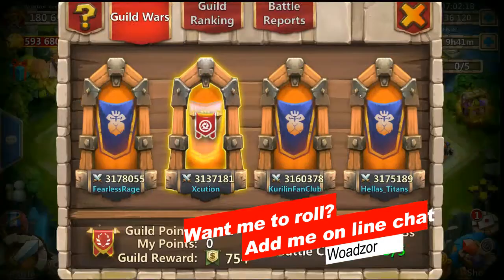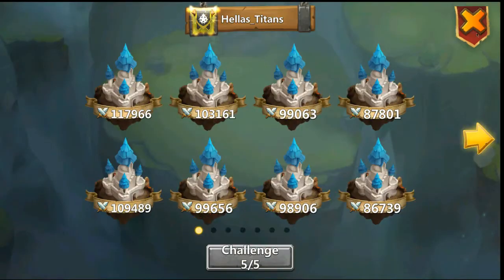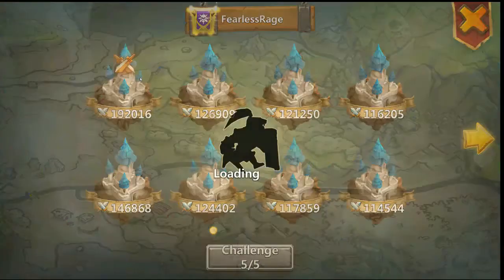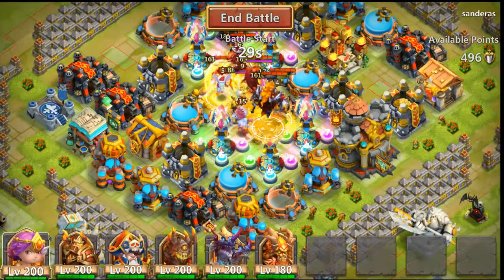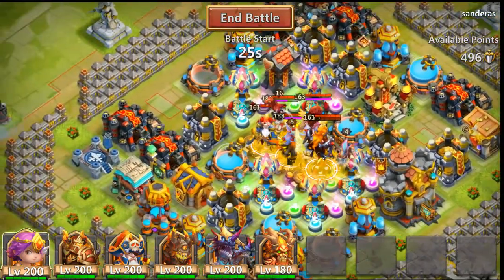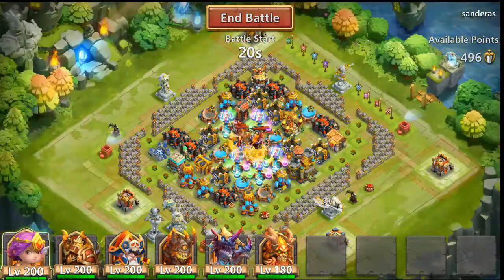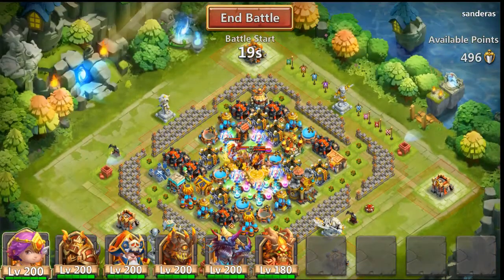192k — gonna pick the highest one of course. 192 is gonna be the highest. Let's see what he has: double evolved skull, double evolved Reddrake, Gulen. Not a bad team I would say. Let's see where we can drop.